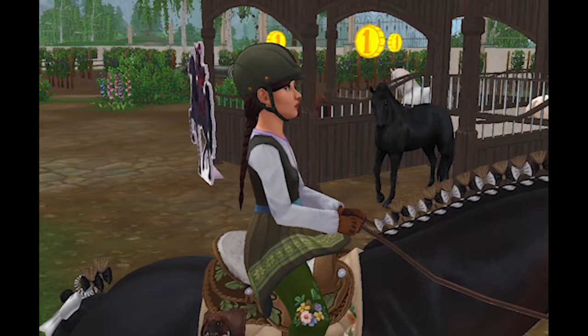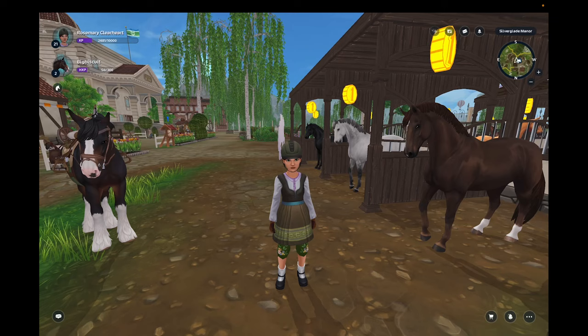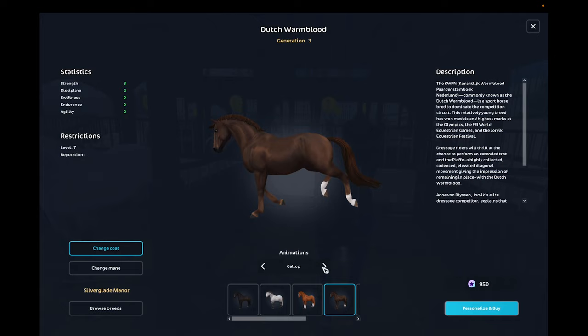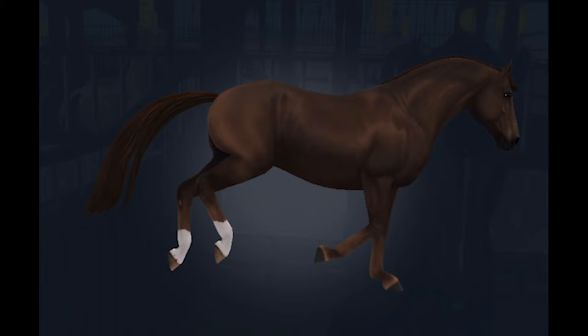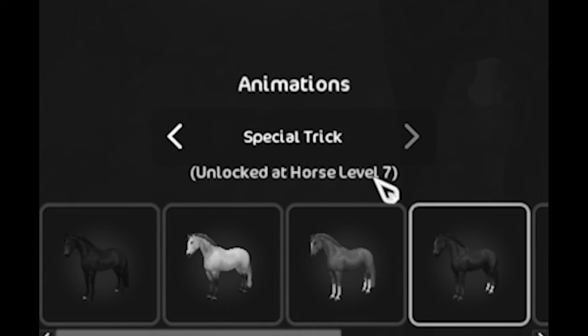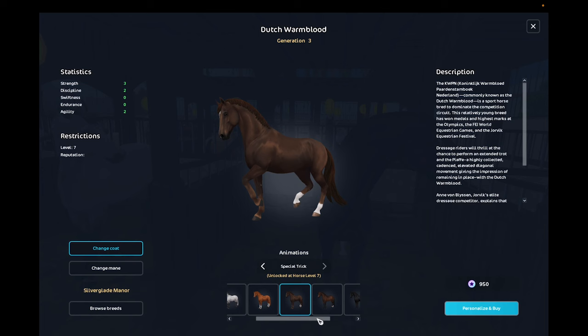Thank goodness, I was kind of having a panic attack. Oh my goodness, these are so majestic looking! Oh they trot beautifully — look at that, y'all! That is so graceful and just superb, chef's kiss. Everything about this is perfect. They have a special movement and a special trick at level seven — are you kidding me? I have to wait till level seven?